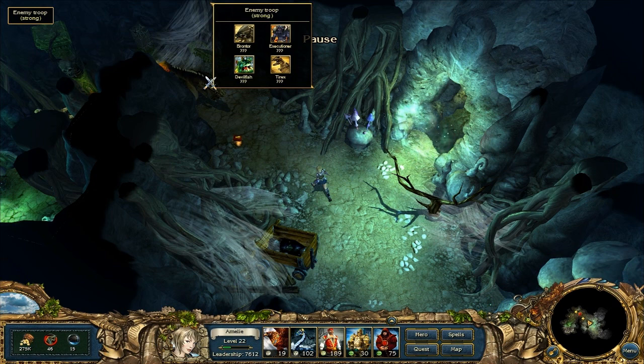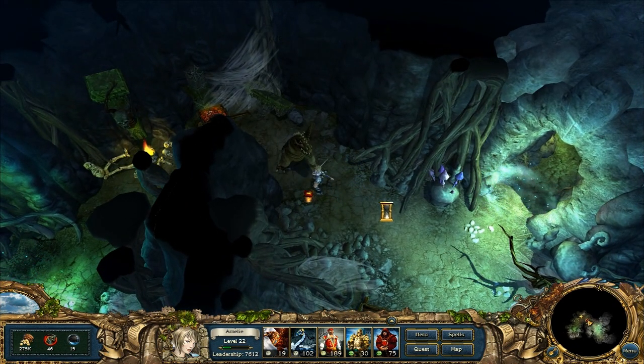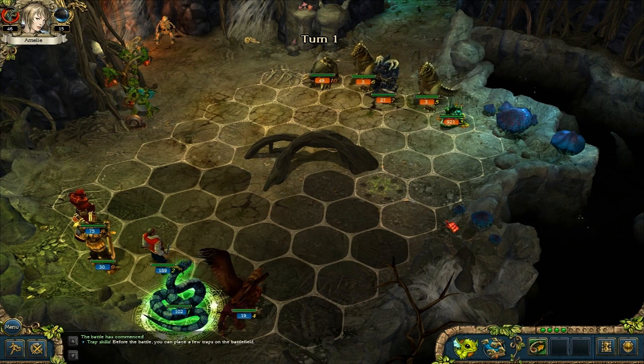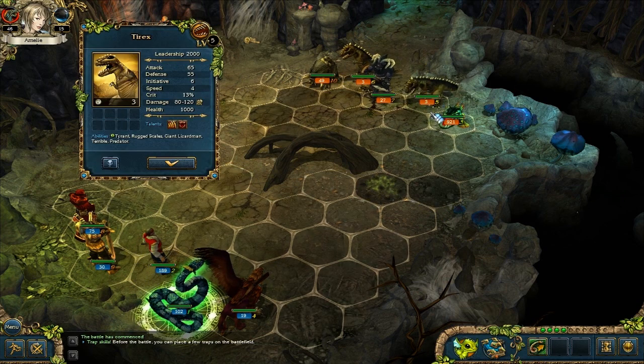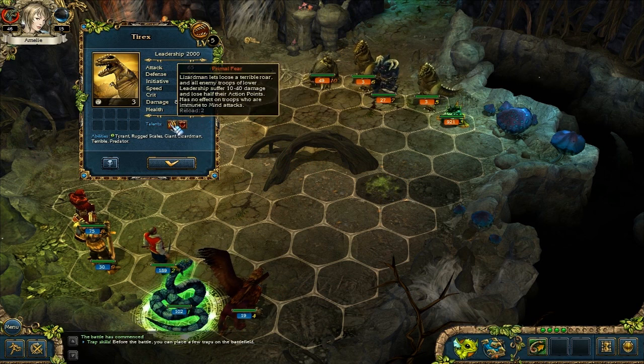Also a new creature again, the Tyrex. Again, a dinosaur. I am very curious. The trap here is actually quite nice. You are new. You have a thousand hit points. Primal Fear - Lizardmen let loose a terrible roar and all enemy troops of lower leadership suffer 10 to 40 damage and lose half their extra points. Has no effect on troops who are immune to mind attacks.